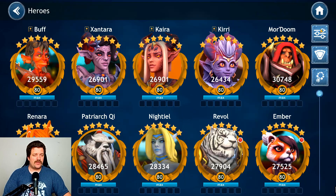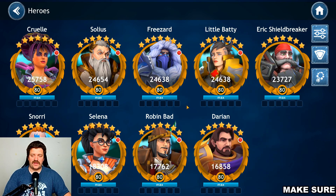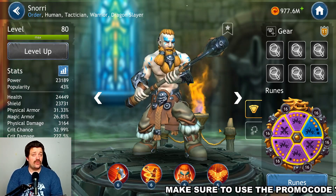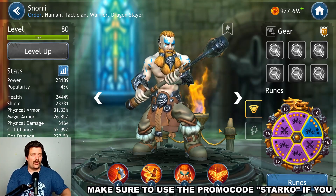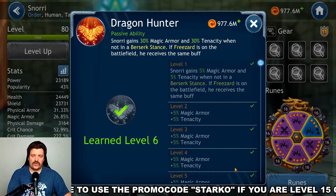Let's jump into the roster now. We'll switch to human characters so we can find Snorri. Here is my Snorri. We're going to take a look at the skills, which skills to get to level 6, and then what's important with the runes and artifacts. We always start with the skills on the right.